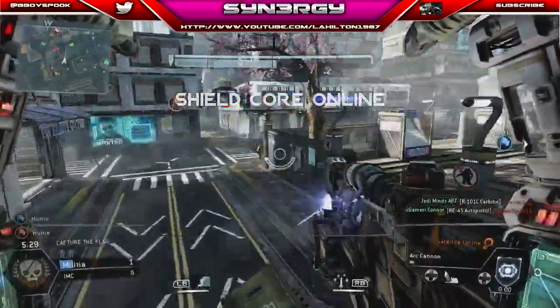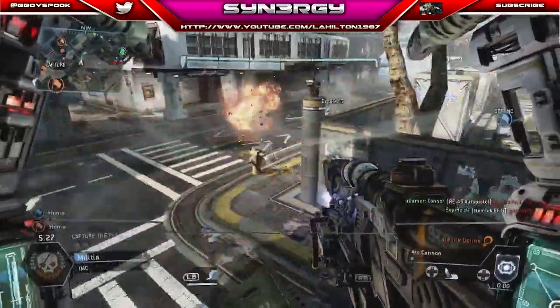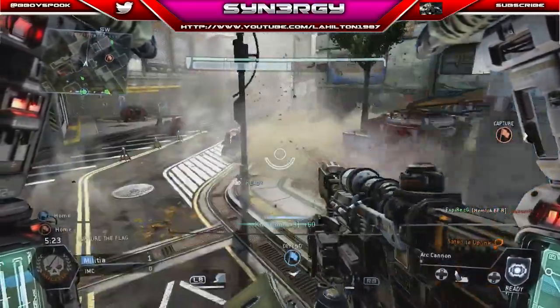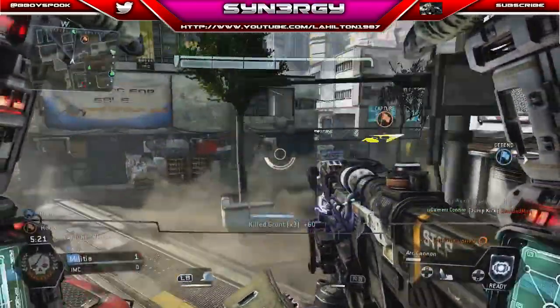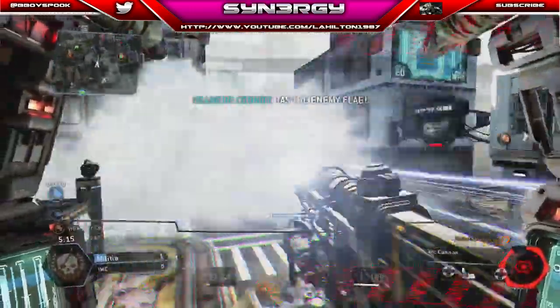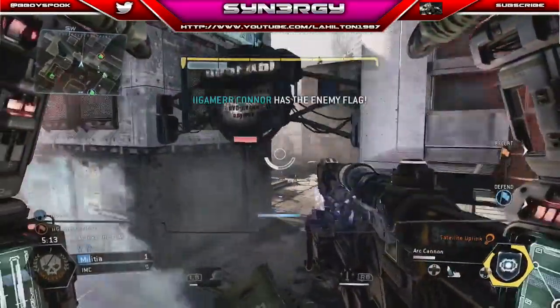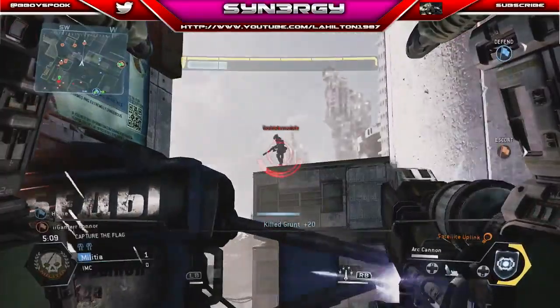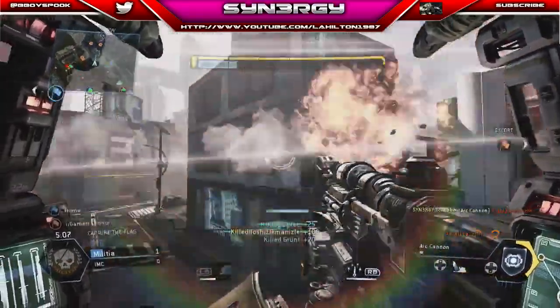We've got our shield card up at the minute. You can see on the mini-map exactly where the pilots are — there's a lot hanging around here as well. When you're an Ogre with an arc cannon it's not a good idea to go into places like that, as you can see my Titan started to get damaged. Guy on the roof — there we go, we'll take him out.